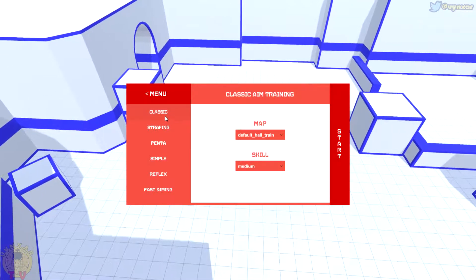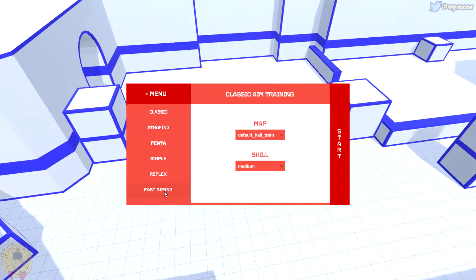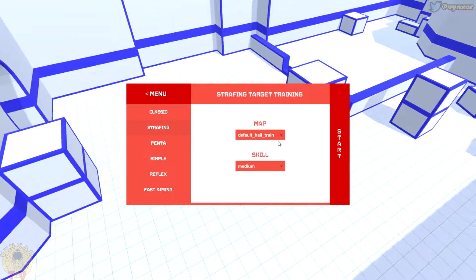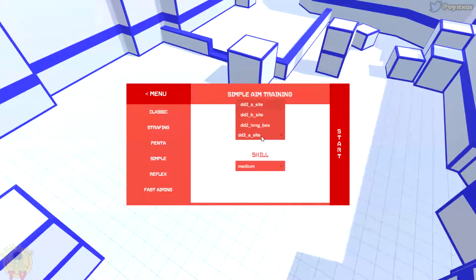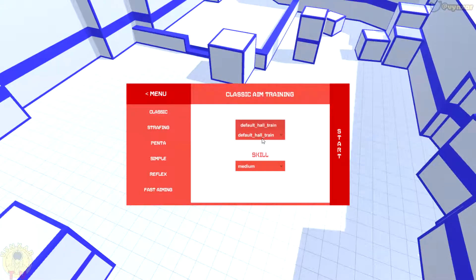We've got a few kinds of training. We've got the Classics, Strafing, Panta, Simple and Reflex, and Fast Aiming. Each is going to offer you one map. There are actually a few different ones. I believe it would be interesting to have even more. Still, we cannot move, so it's not going to be that important — it's more like a shooting range. We've got different skill levels.